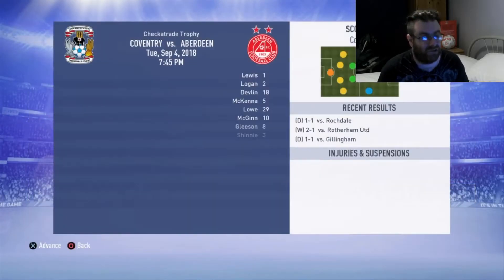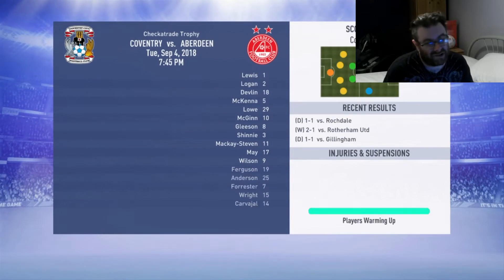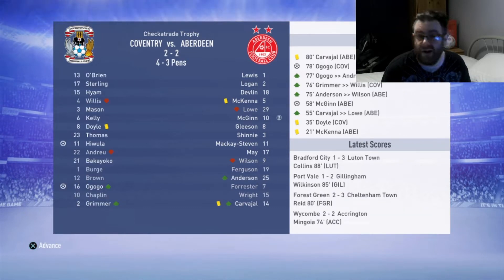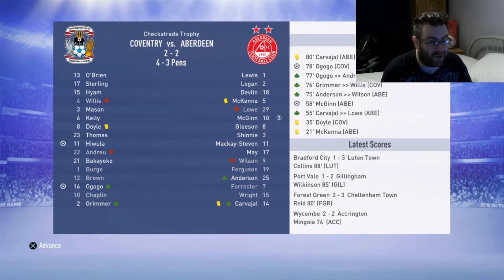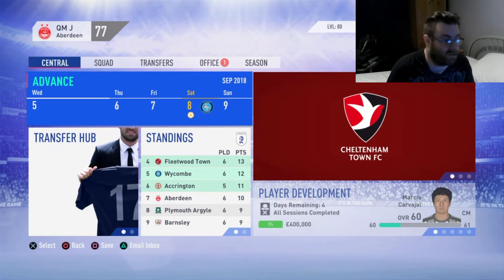Check-a-Trade Trophy — I do not care about this so we will sim it. We are starting our strongest eleven — I should have really made some changes but I couldn't be arsed. And we're out. McGinn got a double but we're out on penalties. I don't have to deal with it anymore — so that'll free up some midweeks, if nothing else.